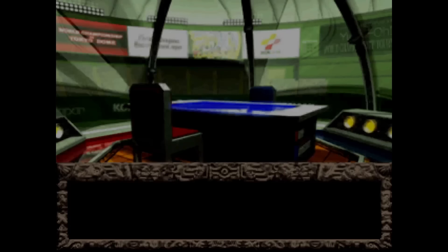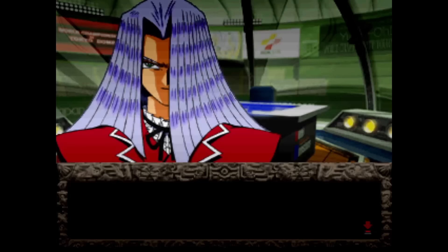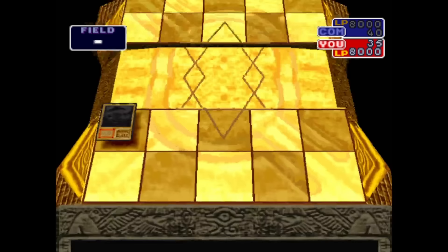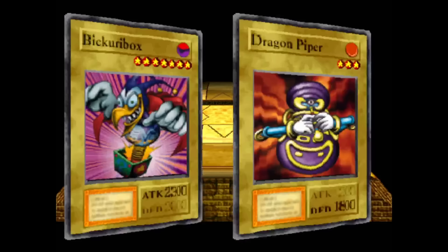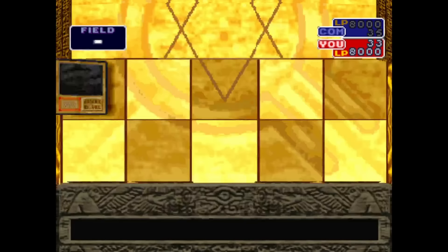We win, we get an Hourglass of Life, and Bakura goes down. Stealing his Millennium Necklace, we head back to the card shop and save our game. Next up is Maximilian Pegasus. Right off the bat he can drop a 2300 attack point monster, which means I need at least two equip cards in hand before I summon something to the field — with the exception of Flame Cerberus, which still needs at least one equip card.